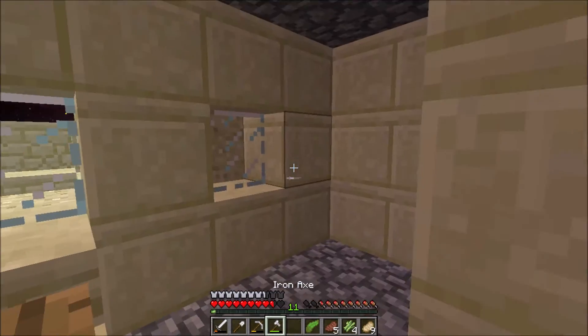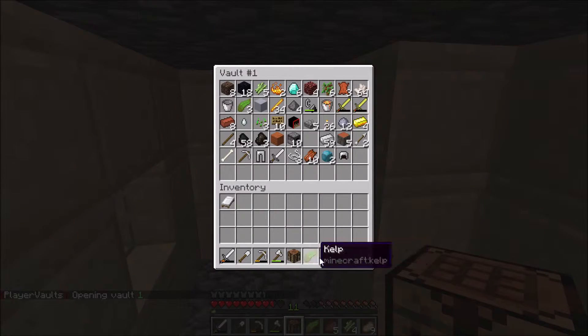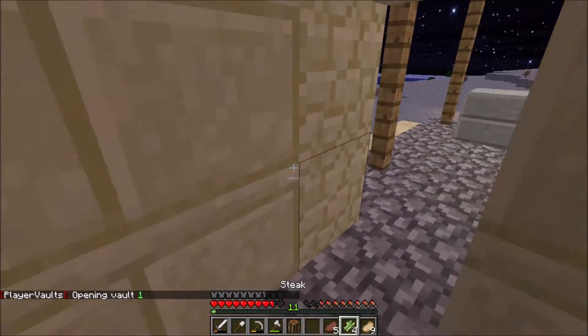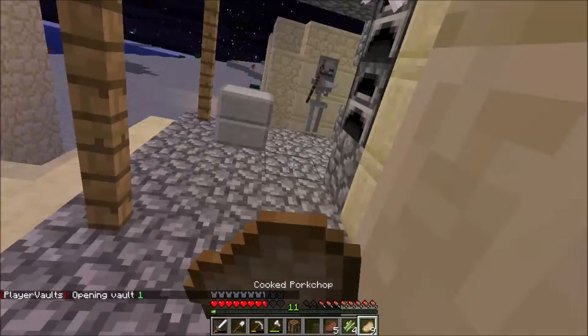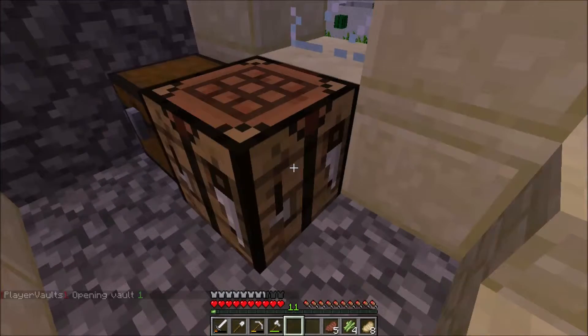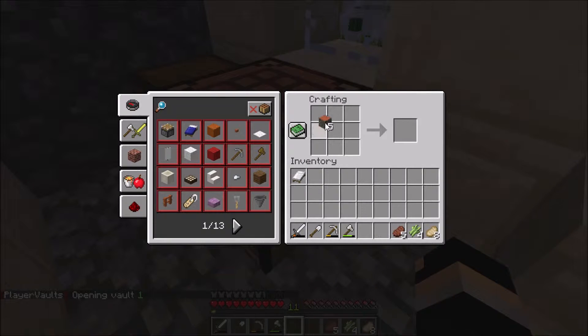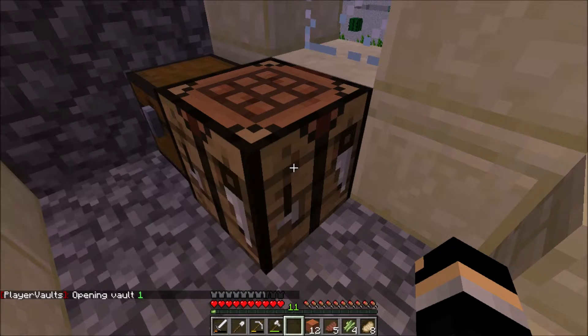And there are husks outside, and I do have some food so I should be pretty fine. There we go. And now, skeleton — I think I should make a shield as well. I do have some wood left over. I think I have enough wood to make a shield. Let's just check — yeah, definitely enough.